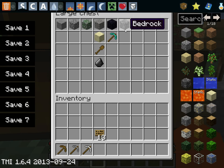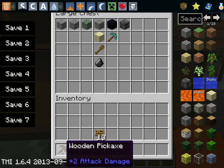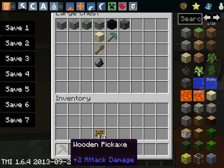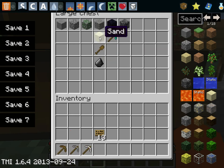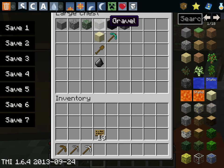Then we have the basic stone, cobblestone, and mossy cobblestone. You have to mine them with a wood pickaxe at the least. You can mine gravel and sand with your hands and with a shovel. Both gravel and sand are the only blocks in Minecraft that can fall.